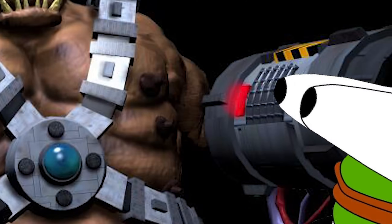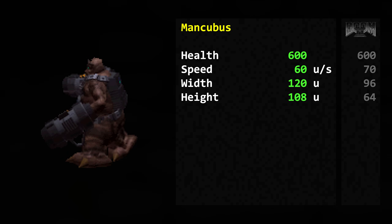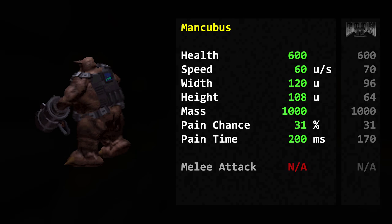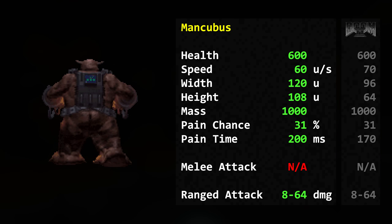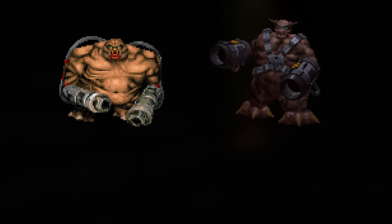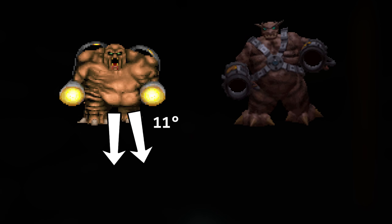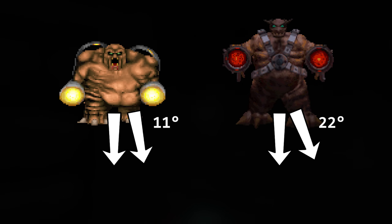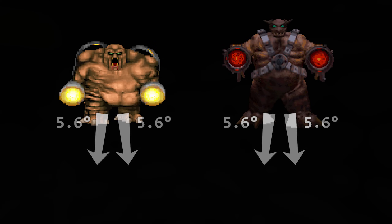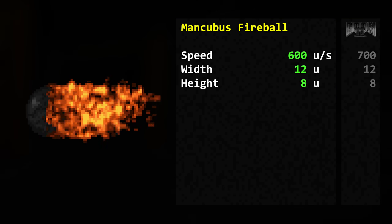The Mancubus. Health: 600. Speed: 60 map units per second. Width: 120 map units. Height: 108 map units. Mass: 1000. Pain chance: 31%. Pain time: 200 milliseconds. It has no melee attack. Its ranged attack deals 8 to 64 damage in multiples of 8. Other than firing a bit slower than its classic counterpart, its first attack uses a slightly different angle offset. In Doom 2, one fireball is aimed at the player and the other has an 11 degree offset. In Doom 64, this is 22 degrees. The second attack has a 22 degree offset just like in Doom 2, and the third attack also has an offset of 5.6 degrees. The projectile travels at 600 map units per second and has a width and height of 12 and 8 respectively.